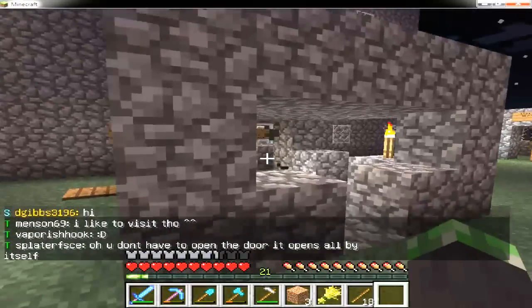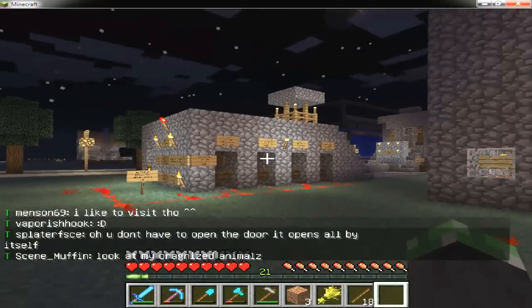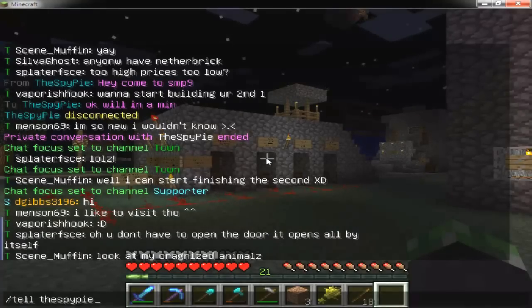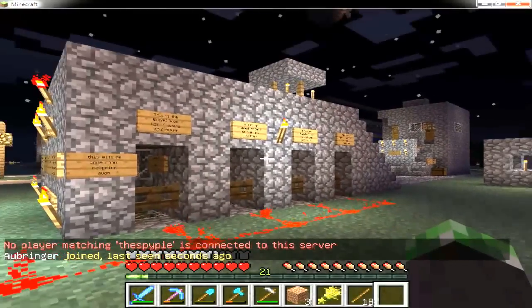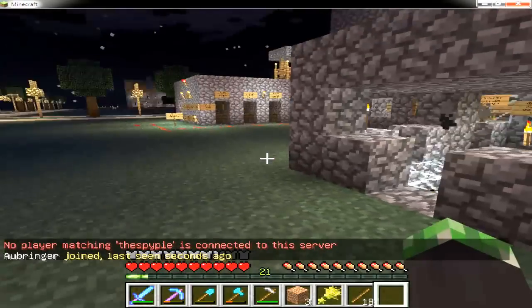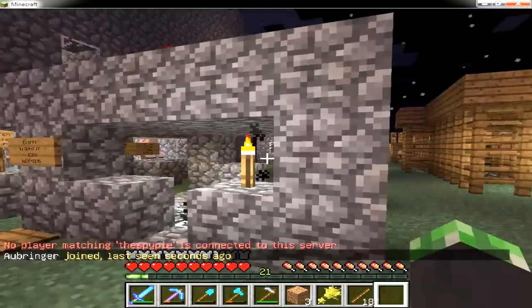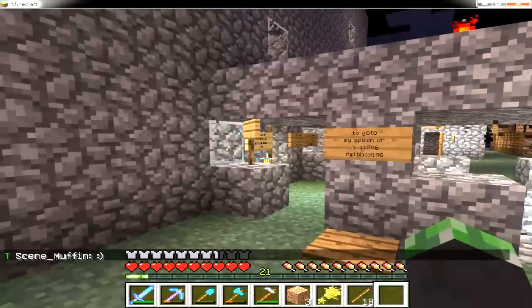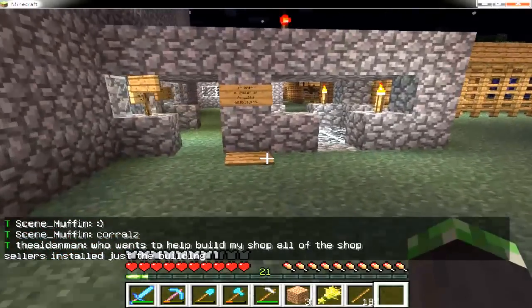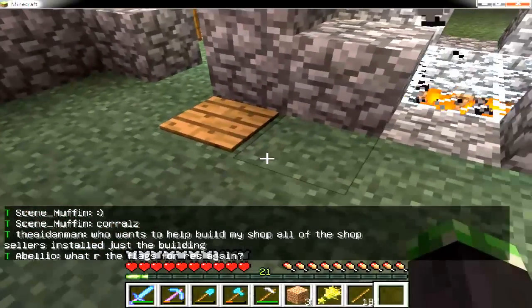If you want to start a conversation with someone, like the spy pie, and he's not on the server anymore — he went to smp9 — you can no longer chat with him. So I guess I'll teach you guys about teleporters. As you can see, it's just a pressure plate in the ground.